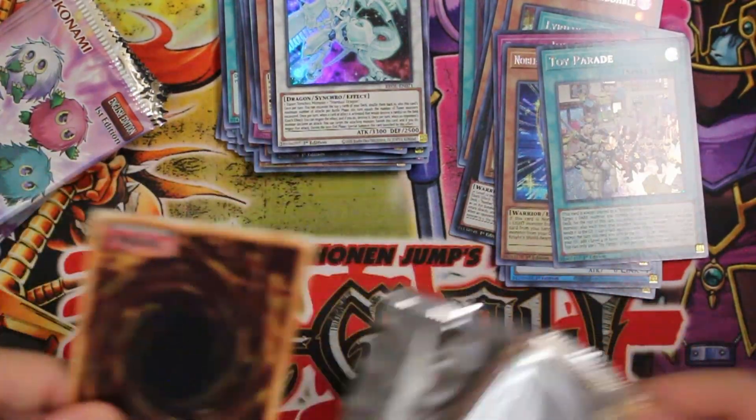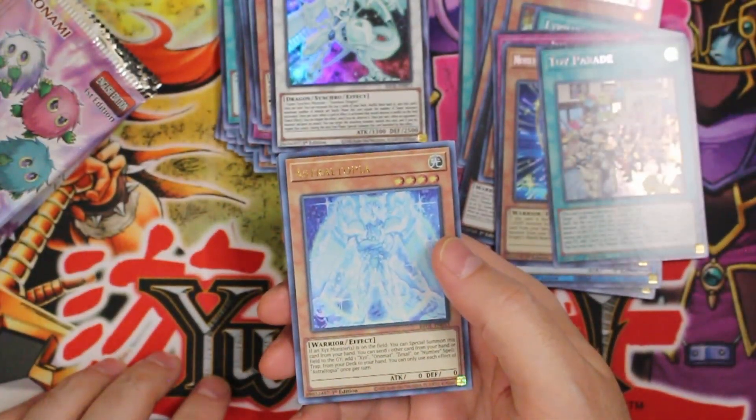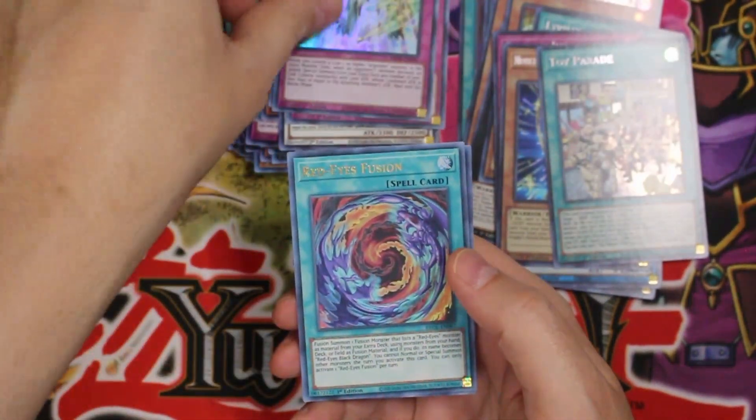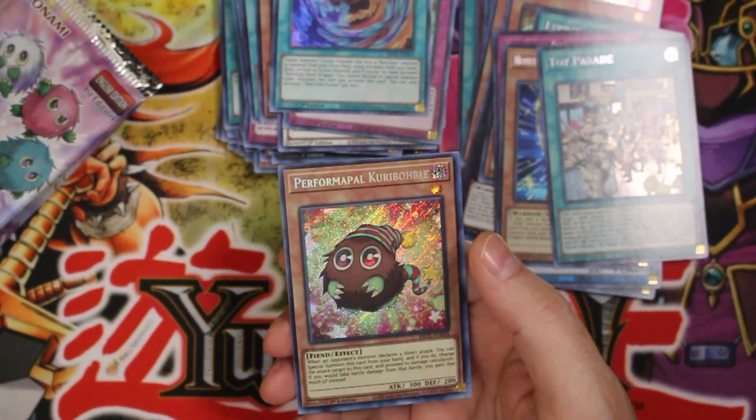Okay, second side, here we go — pack number 13. Still have no idea if we're doing well but we're going to keep opening because that's what we do here. Astraltopia, Kaiju Capture Mission, I Show, more Red Ice Fusion — wow, really, another one of these — Performapal Kuriboble.